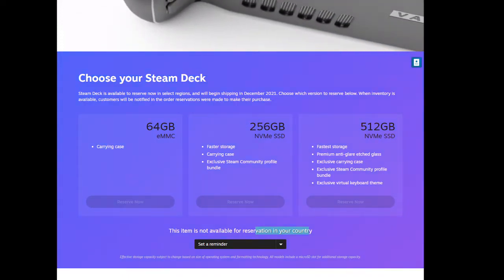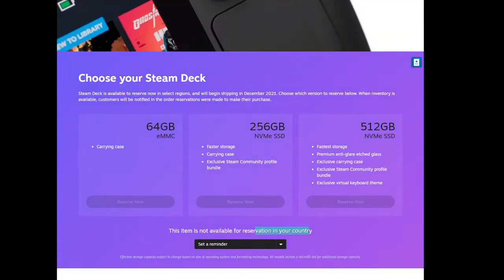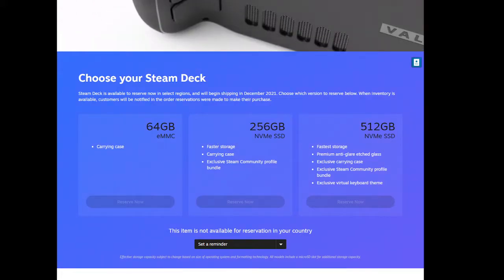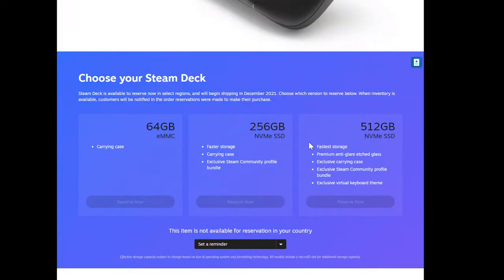No Asia pre-orders yet, which is disappointing — it means I have to deal with scalping again. It has three models: 64 gigabytes, 256 gigabytes, and 512 gigabytes.